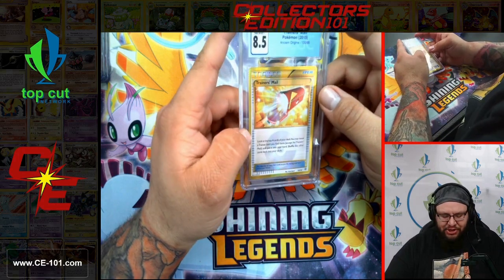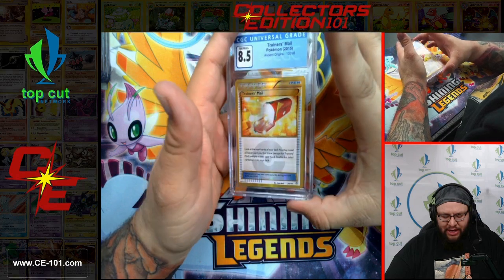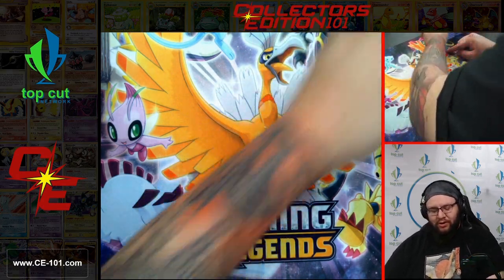Rainer's Mail from Ancient Origins, Secret Rare, came at an 8.5. Super awesome golden artwork style. Very powerful card — almost always played 3 to 4 of them in a deck. Just insanely good.